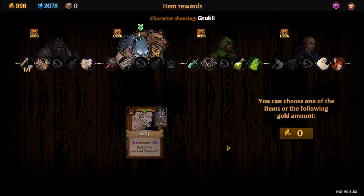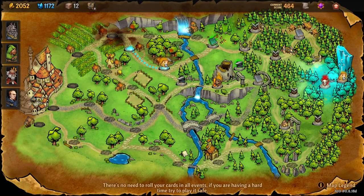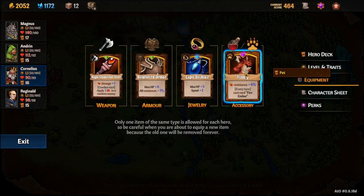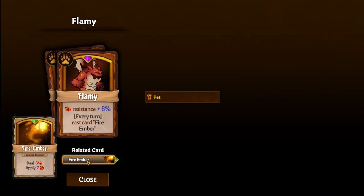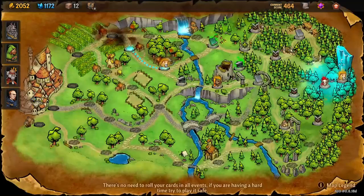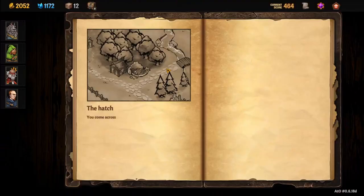To unlock Flamey — who casts Fire Ember every turn, which is a pretty good card — you need to start by going into the hatch. Flamey also grants fire resistance.